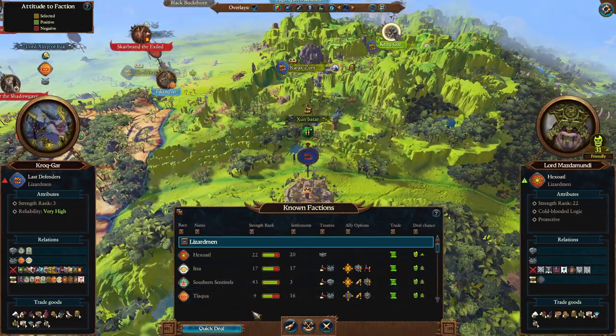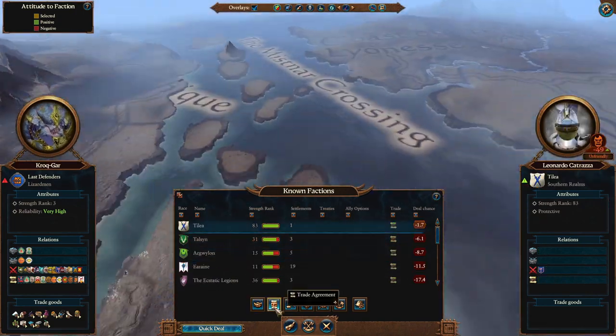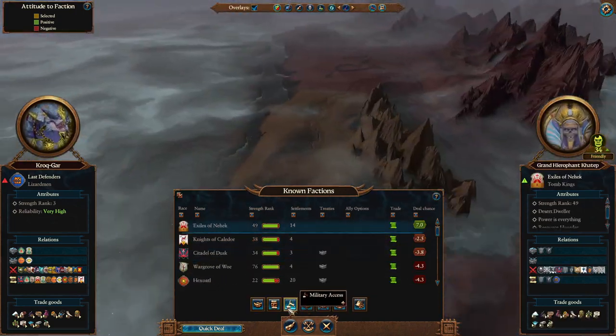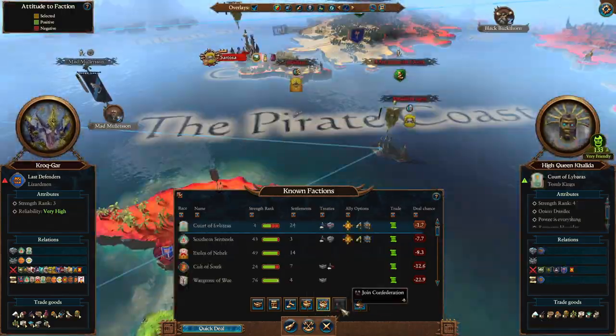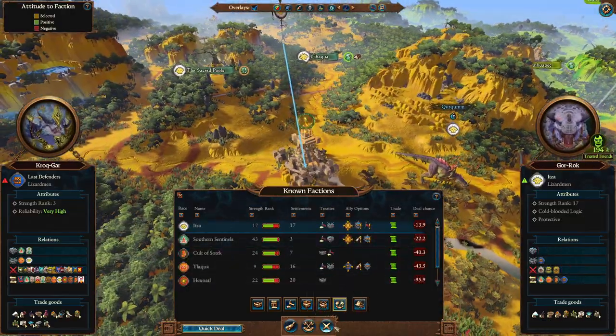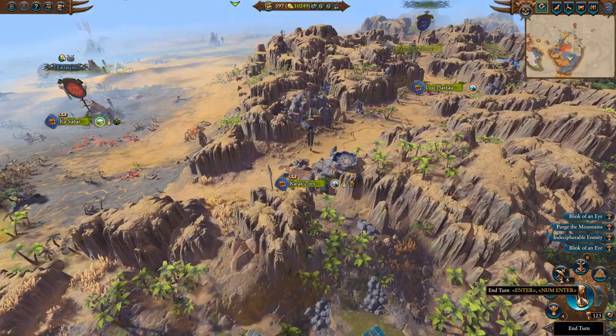Let's check our diplomacy and see if there's anything interesting happening. We get military access with K'tep, but he's quite a way away anyway. They're not getting any closer on the confederation either - we might have to bribe them with some gold. We are earning a bit of gold. Let's go ahead to turn 124.